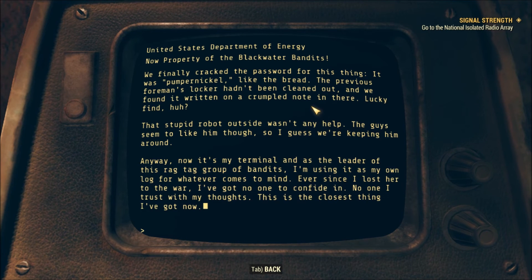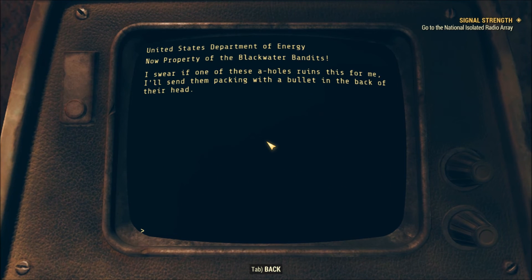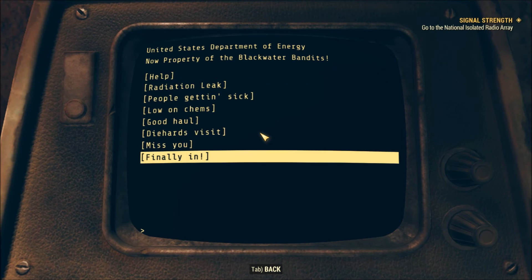'Last note — we finally cracked the password for this thing, it was pumpernickel, like the bread. The foreman's locker hadn't been cleaned out and we found it written on a crumpled note inside. That stupid robot outside wasn't any help, though the guys seemed to like him so I guess we're keeping him around. Anyway, now it's my terminal and as the leader of this ragtag group of bandits, I'm using it as my own log. Ever since I lost Lucy to the war I've got no one to confide in.'